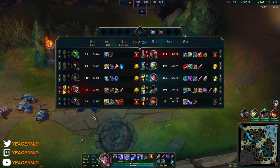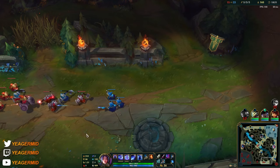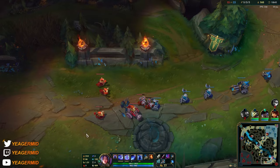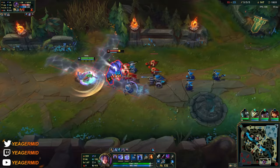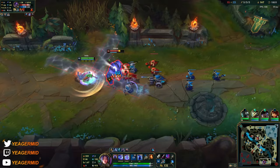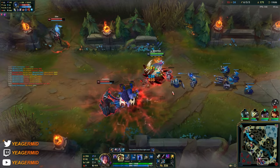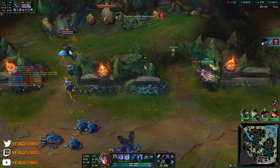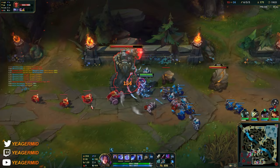I'll go bot side. We have our AD carry going mid — no point both of us going mid and sharing too much. Let's go bot side and pressure people into coming to defend. We're having a lot of tenacity which helps out a lot. I don't think I can one versus three — probably can if I play it perfectly, but not happening.